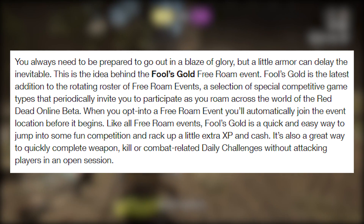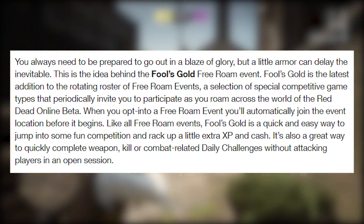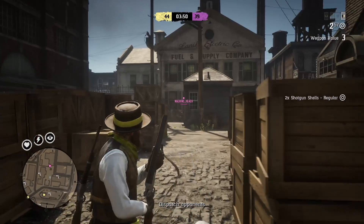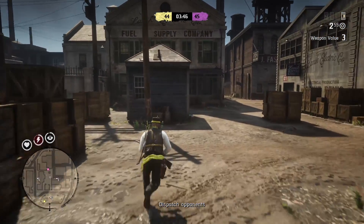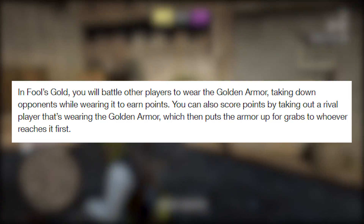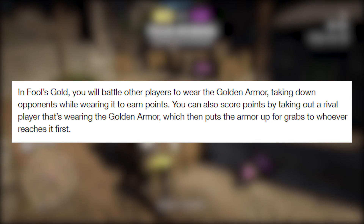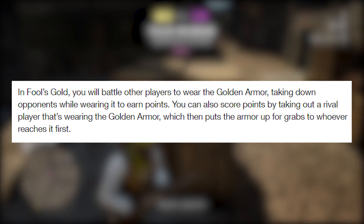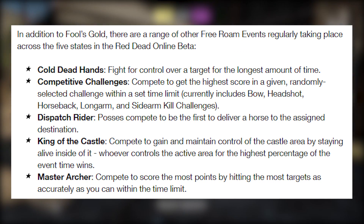Fool's Gold is also a great way to quickly complete weapon kill or combat-related daily challenges without attacking players in an open session. Rockstar did address how daily challenges encourage griefing, saying you can complete daily challenges in free roam events or in showdown. In Fool's Gold, you battle other players to wear the golden armor — taking down opponents while wearing it earns points. You can also score points by taking out a rival player wearing the golden armor, which then puts the armor up for grabs to whoever reaches it first.